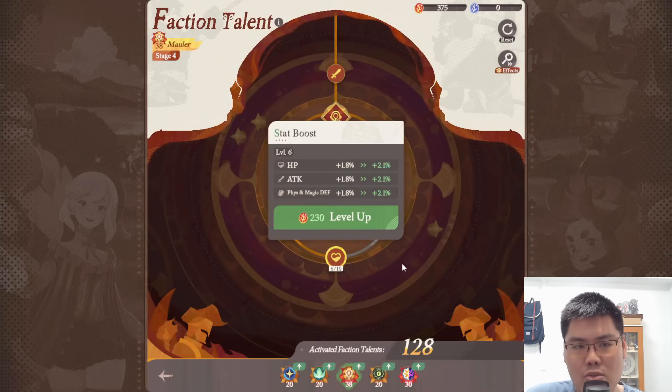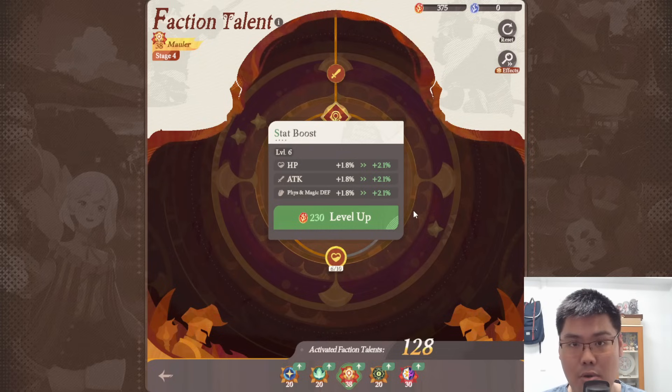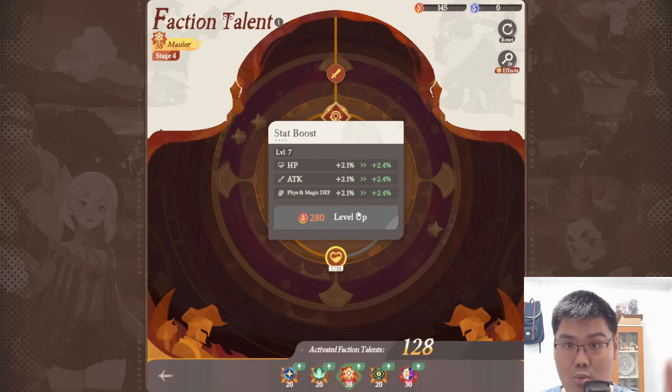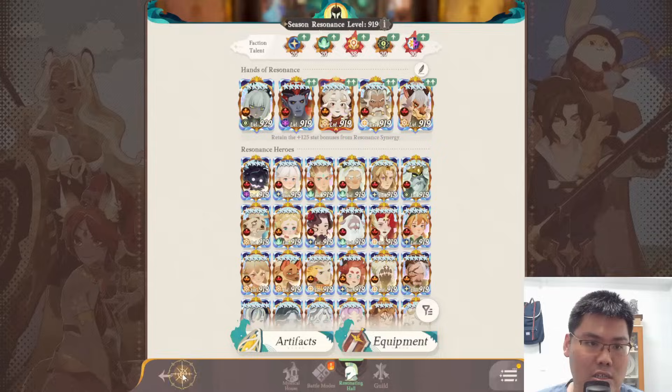But if your focus is to push AFK Stage or get maximum damage on Primal Lord, I think this is what he was trying to achieve — Mauler Talent right now is the best for Primal Lord. So he's boosting his Stat Boost to maximize attack stats for maximum damage against Primal Lord, planning to reset later. I'll just upgrade this for him. For most people, not recommended to spam this upgrade because it costs more per level, but if you have a specific goal to min-max your damage, then this is the way to go.